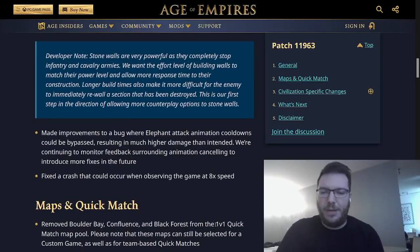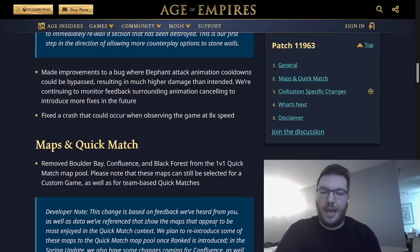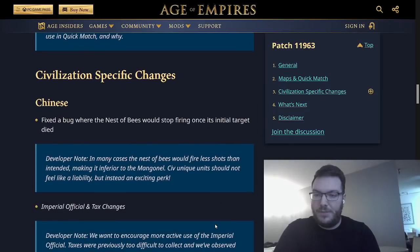Improvements made to a bug where elephant attack animation cooldowns could be bypassed, resulting in much higher damage — wonderful change. Fixed the crash that could occur when observing a game at 8x speed. And Boulder Bay, Confluence, and Black Forest have been removed from the 1v1 quick match pool, though these maps can still be selected for custom games as well as team-based quick matches.